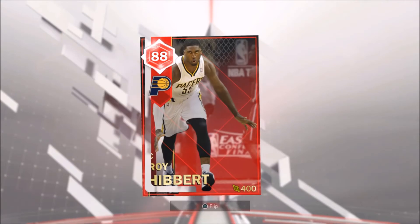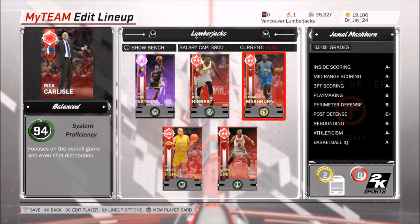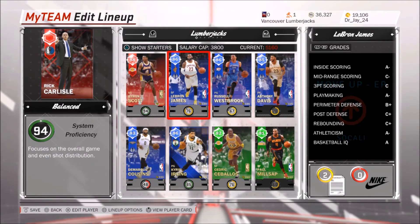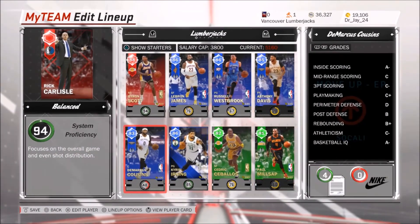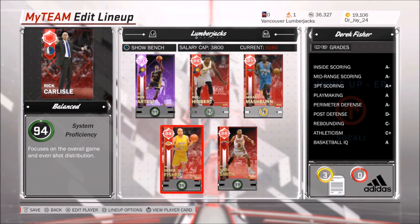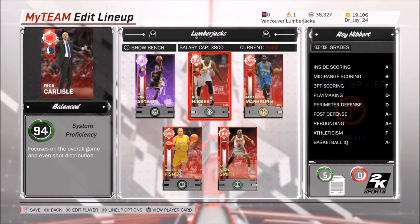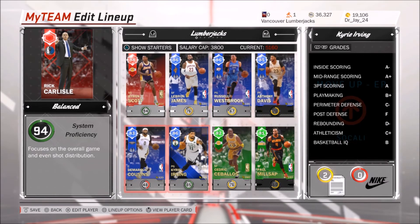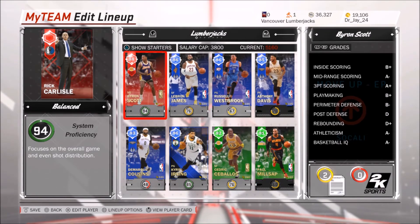Let me put him in the lineup and take out Luke Walton. His salary cap is 400, in case you guys are interested — it may change later on. Currently my lineup is looking really nice — way better than what I had at this point last year, and it's only the second week of October. Just to recap: my starting lineup is Derek Fisher at point guard, Steve Smith at shooting guard, Amethyst Ron Artest at small forward, Jamal Mashburn at power forward, and Roy Hibbert at center. Then on the bench: Byron Scott, LeBron James, Russell Westbrook, Anthony Davis, DeMarcus Cousins, Kyrie Irving, Cedric Ceballos, and Paul Millsap.